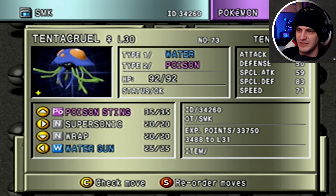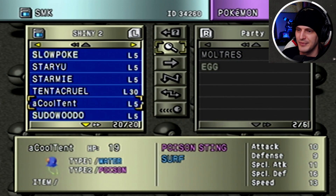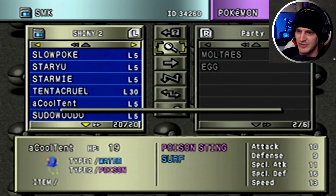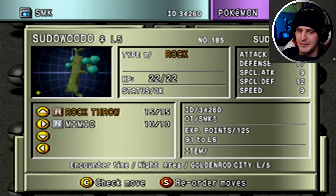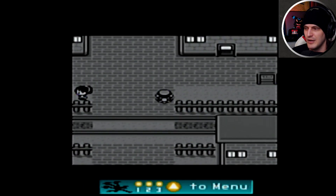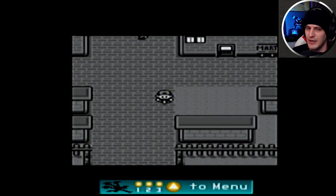There's Tentacool — it's basically the same. Tentacool and Tentacruel are basically both shinies as current day. Sudowoodo is green instead of red. We're gonna be hatching a shiny Houndour.